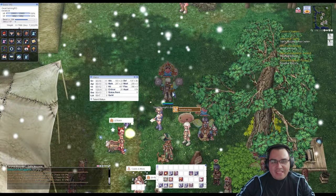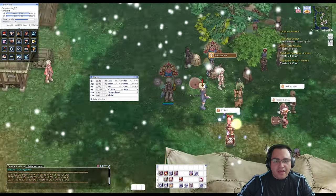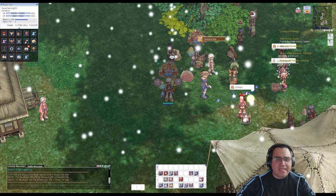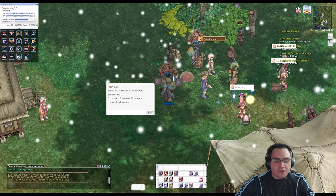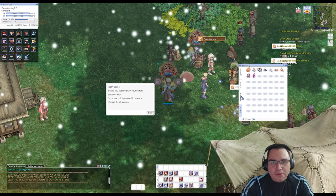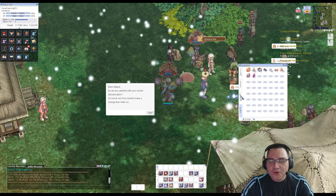You can reset your status by going to Payon and finding Sam Status in the center area. He does status resets — all you have to do is talk to him and have the Magical Stone. The amount required is based on your level.